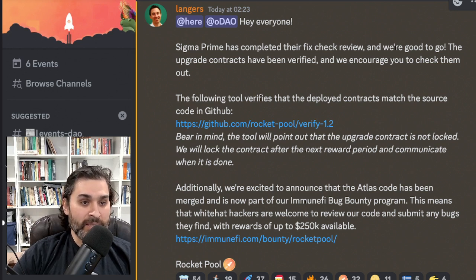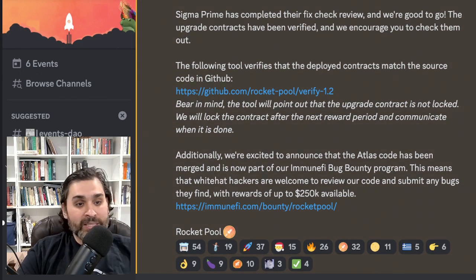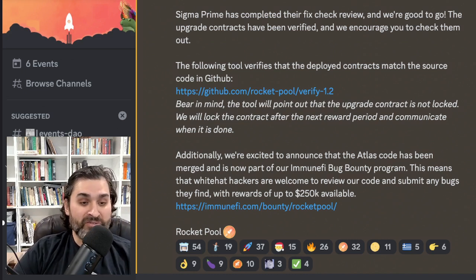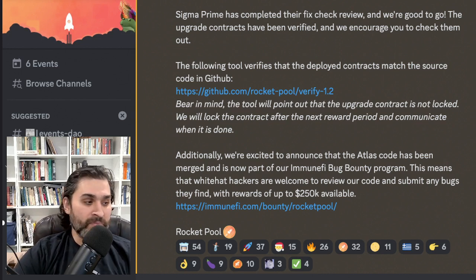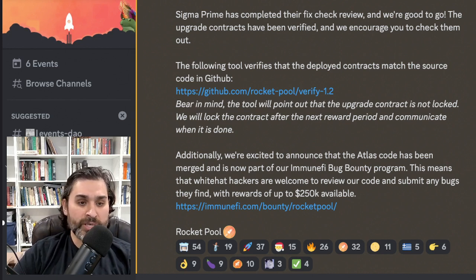Bear in mind the tool will point out that the upgrade contract is not locked — they will lock it after the next rewards period and communicate when done. Additionally, the Atlas code has been merged into the Immunefi bug bounty program. White hat hackers are welcome to review the code and submit bugs, with rewards up to $250,000 available. It's a sliding scale — lower rewards for minor bugs, increasing as bugs get more serious.